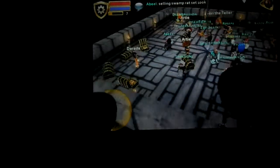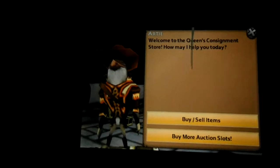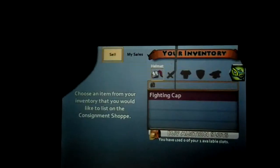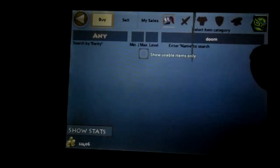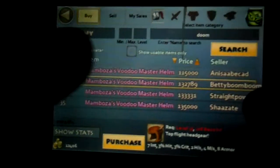That's how you basically trade. But if we go over here, you click on one of these guys and you can buy or sell items. You can go to my sales to view your sales, or go here to view what's complete. If you want to buy an item, just type in what item you want — I'll type in doom and search. It shows all the items that have doom in them.